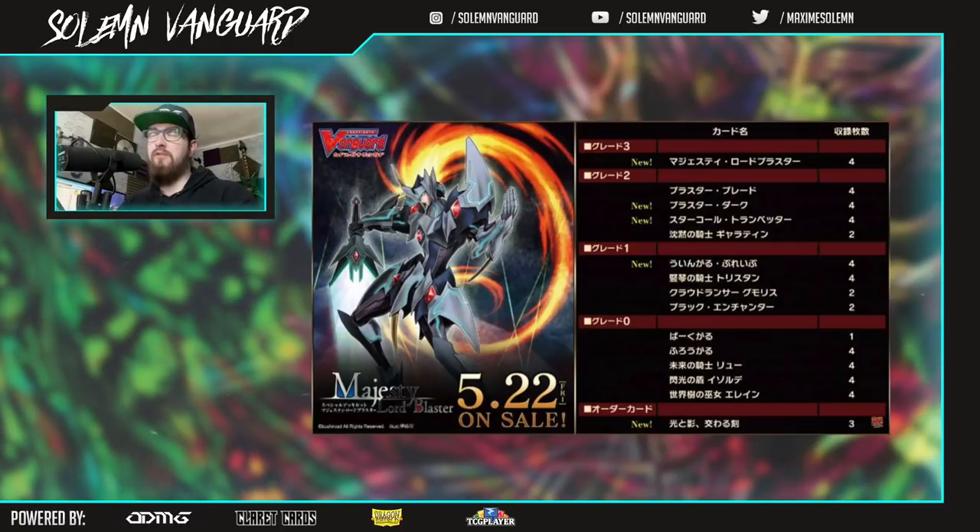Today we had another stream. For the Majesty Lord Blaster deck, they have shown us card names. We don't learn that much from it, but there is one really interesting thing: we now know that you will have four grade threes only in the MLB deck. Majesty Lord Blaster obviously, you will have Blaster Blade, Blaster Dark with a new skill, a card called Trumpeter which is a new card, and a Knight of Silence Galatine with the same skill.